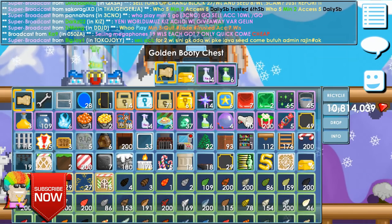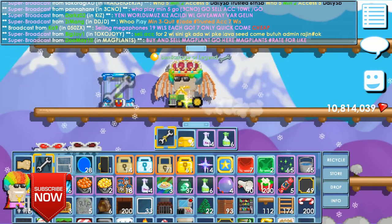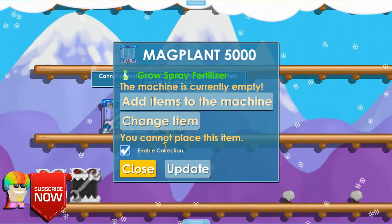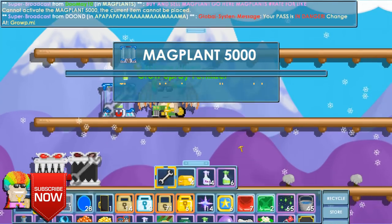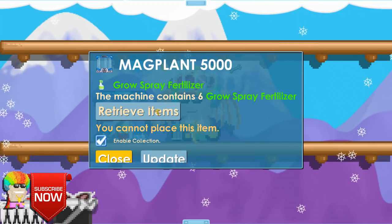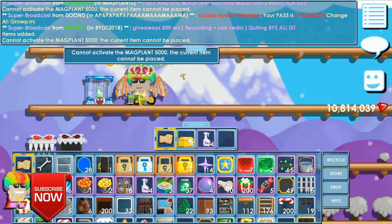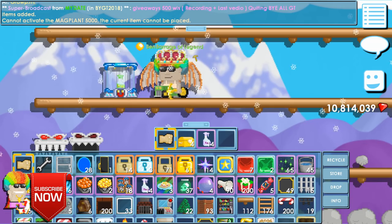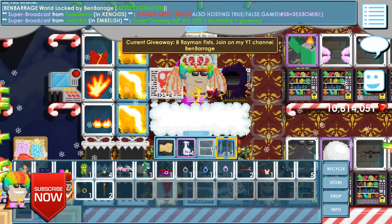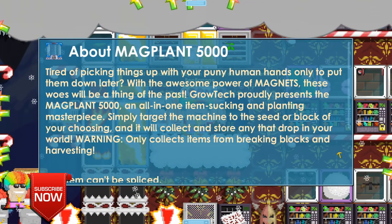I thought of something: I put grow spray fertilizers in the machine and tried to use the remote to spray trees — will that work? If so, that'd be great for spraying 1000 trees without carrying a bunch of sprays. But no — 'cannot activate the Mag Plant 5000, the current item cannot be placed.' So you can't use it to spray trees.